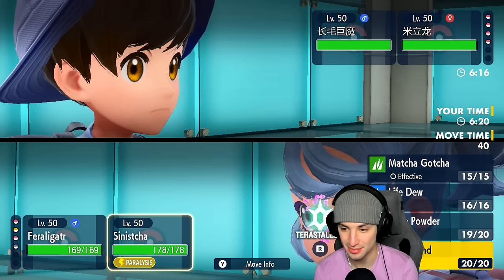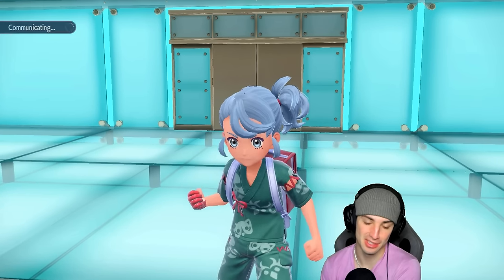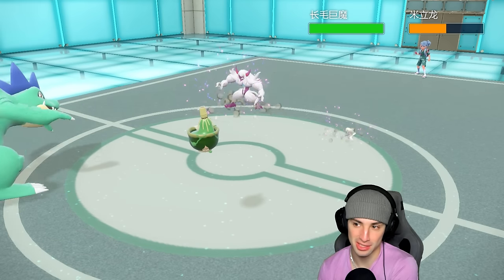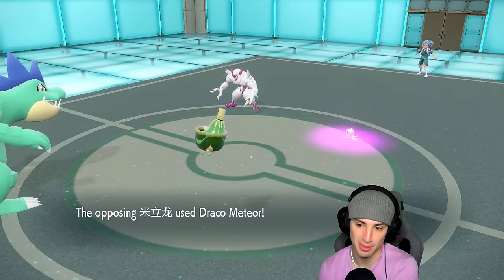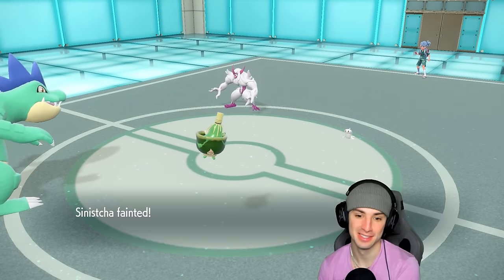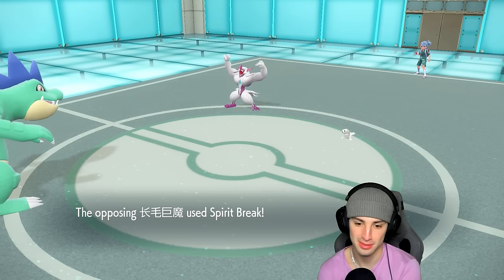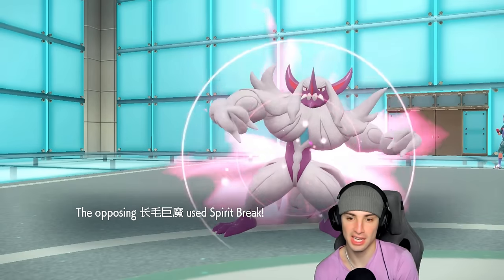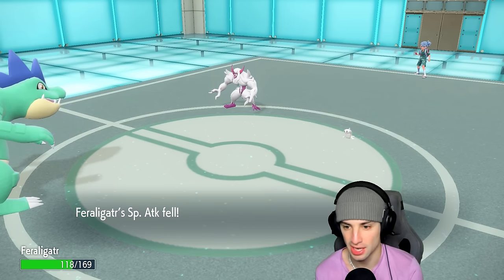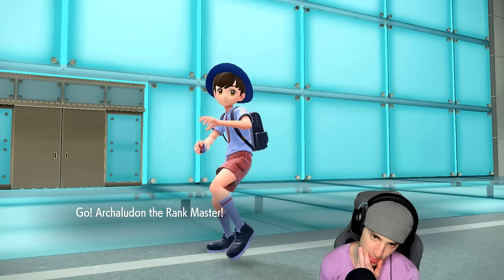Breaking Swipe launches but it's Storm Drain Tatsugiri, not the Commander ability. So Breaking Swipe doesn't affect Grimmsnarl at all. How much damage are we doing to it — almost a KO but the screens are definitely helping. Draco Meteor launches and does plenty of damage — Murkrow is KO'd. I'm going for another Thunder Wave. Spirit Break comes out from Grimmsnarl — I can deal with Spirit Break. Armarouge soaks it and gets a special attack drop, and it's a physical attacker anyway so that's fine.